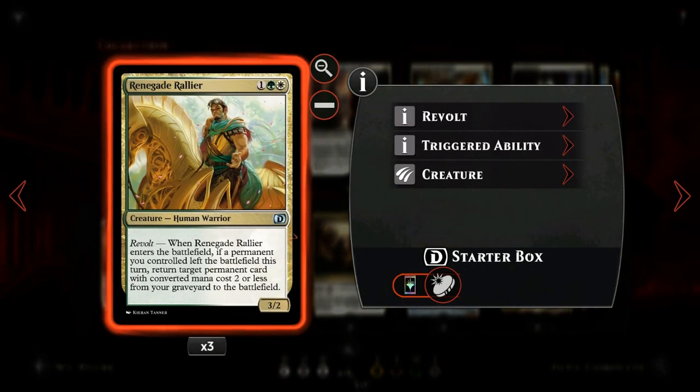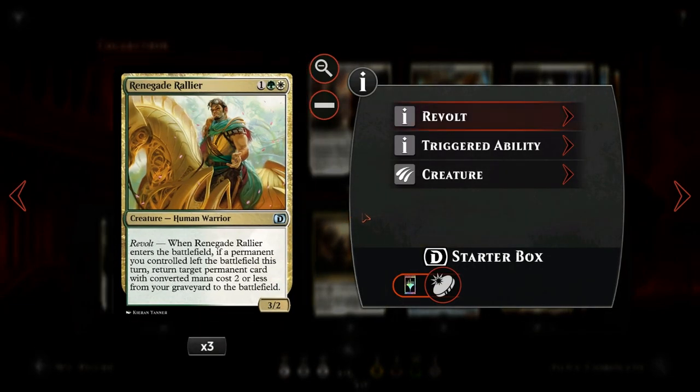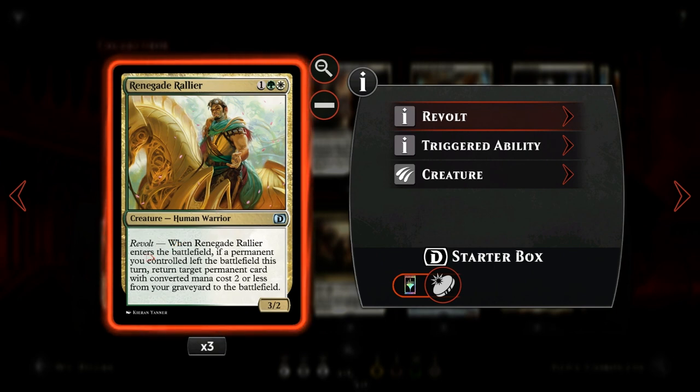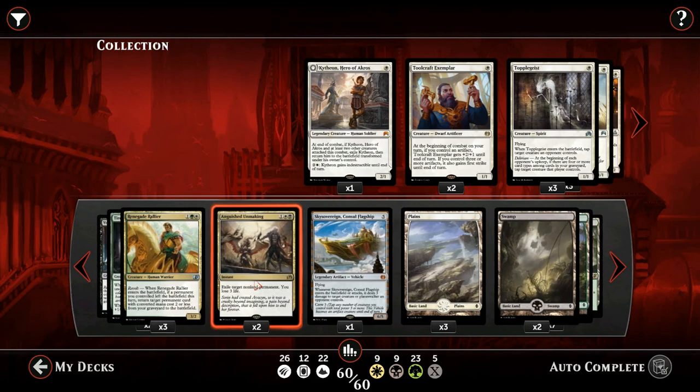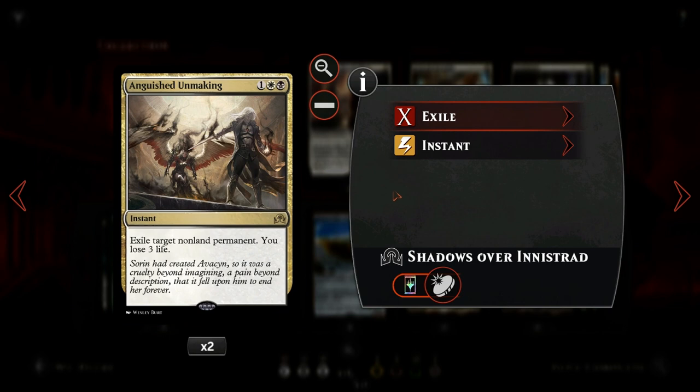Another great payoff card for revolt is Renegade Rallier: a 3/2 that when we enable revolt lets us return a permanent with converted mana cost two or less from the graveyard to the battlefield. This can return creatures but also enchantments like Unbridled Growth or even lands like Evolving Wilds — perhaps if we have a Tireless Tracker in play to generate a bunch more clues. A great grindy card and great payoff for revolt. Then we also have two copies of Anguished Unmaking as catch-all removal, since the deck can be pretty weak to planeswalkers.